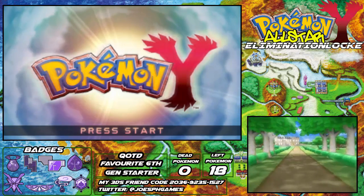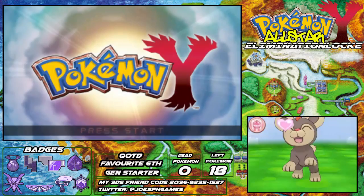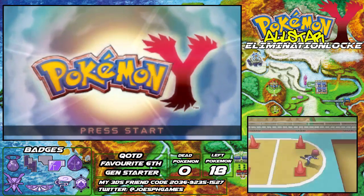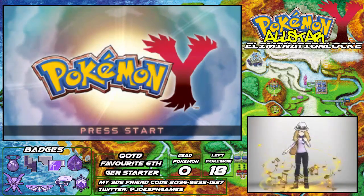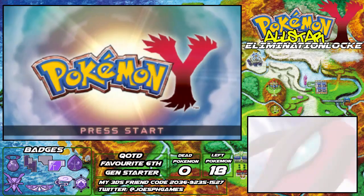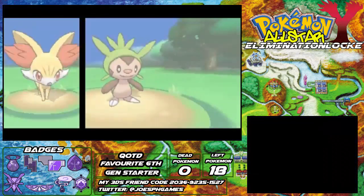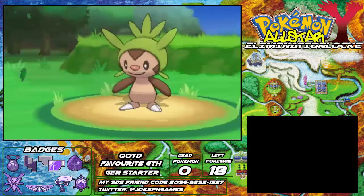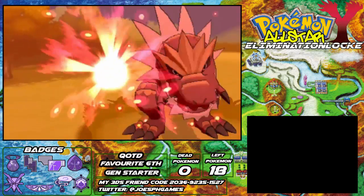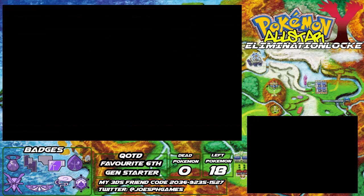It's a tribute to them — a way to say thank you for being a friend. The Elimination part means if one of those Pokemon dies, I am not allowed to catch anything to replace it — that slot is gone. So if I start with 18 and one dies, I only have 17 left. If I lose a lot and I'm down to one, it becomes a solo run all the way through until that Pokemon also dies.